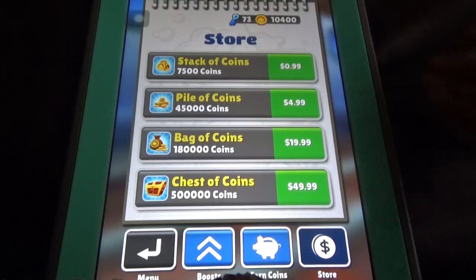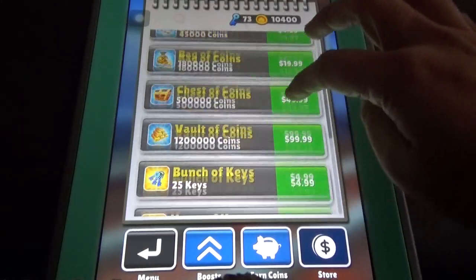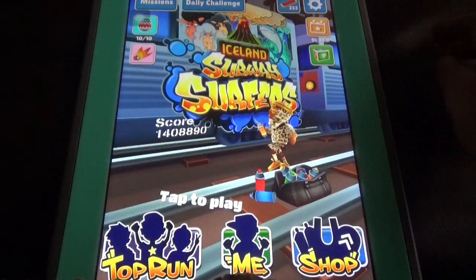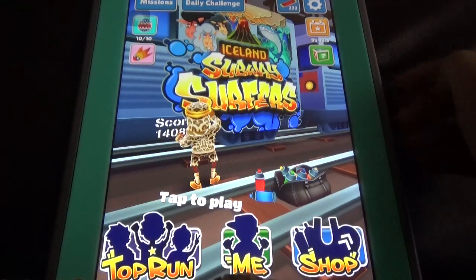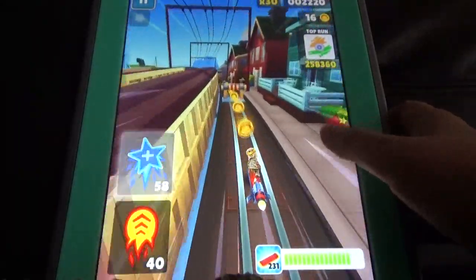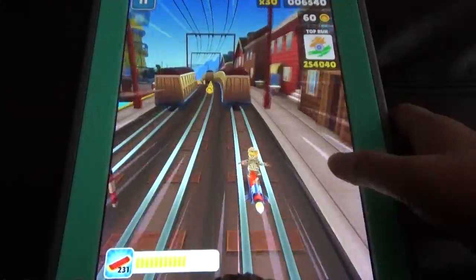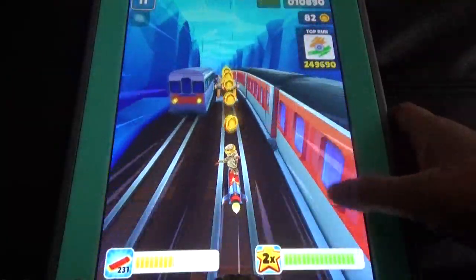There are purchase options — like 99 cents for some coins. But if you buy the 'double the coins' option for five dollars, you can easily collect all the coins. Once you purchase it, if you collect four coins it becomes eight — the coins are doubled.